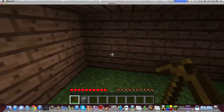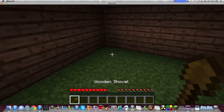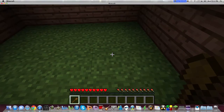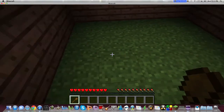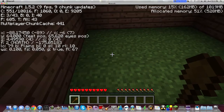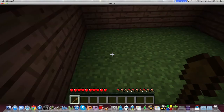To get diamonds, redstone, or any of that stuff, you're going to have to go below Y level 10. Press F3 and look for where it says Y at the top — it currently says 64. It has to be 10 or lower. If you go lower it won't increase your chances, you just have to be at least at Y 10 or lower.